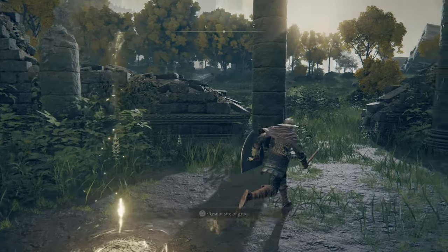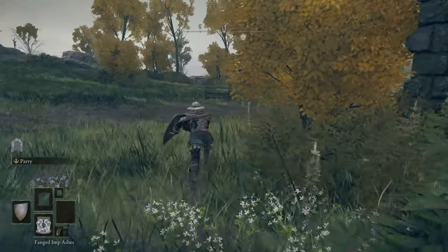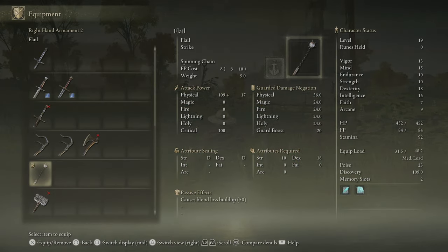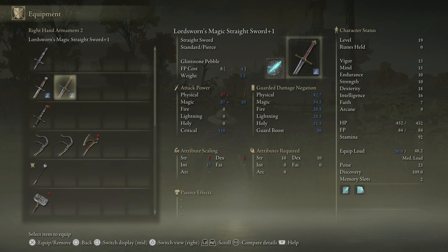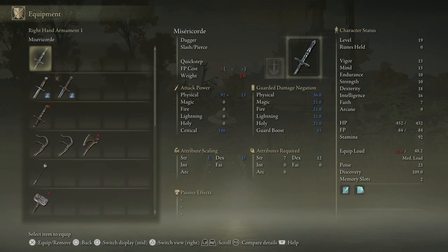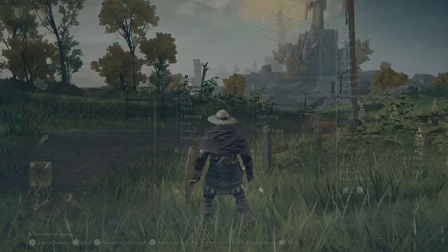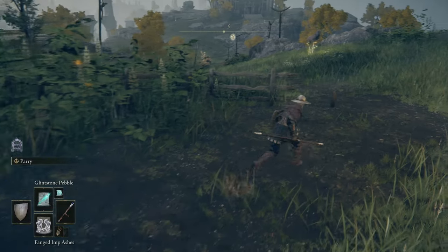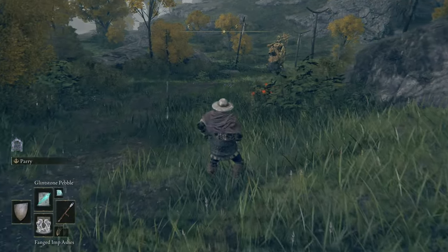You know what, I'm going to cheese him with some magic. I'm going to summon the imps and hit him with Glintstone Pebble as much as I can. That weighs five, that weighs 3.5 — that's why I couldn't fast roll. So I'm going to get my Glintstone staff back on. We summon the imps, Glintstone Pebble as much as we can, then get in nice and close.